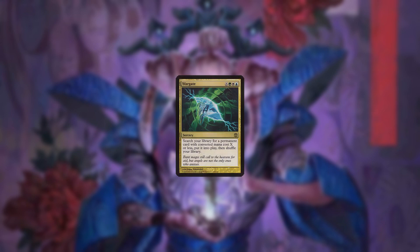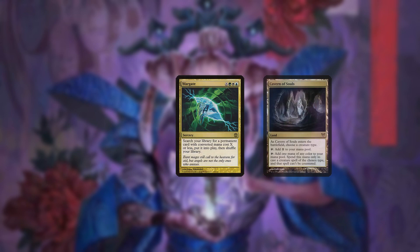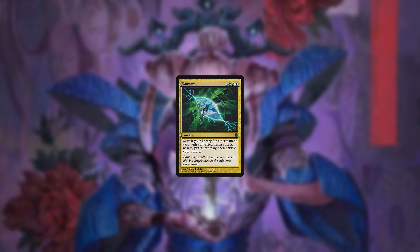You'd think that given Wargate's ability to find lands, the deck should hypothetically want various utility lands such as Cavern of Souls. In practice, they're actually a detriment to the deck's tight color requirements, particularly when it comes to casting Wargate or Eladamri's Call.